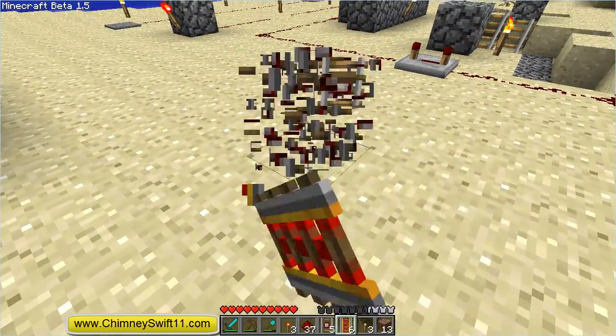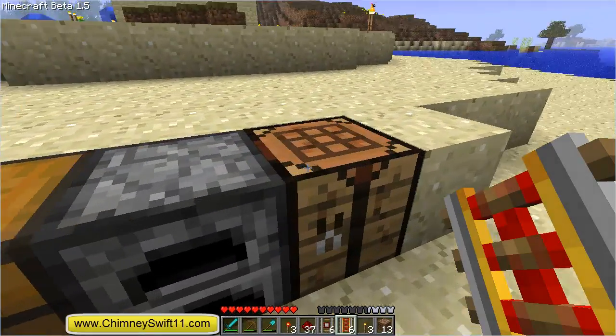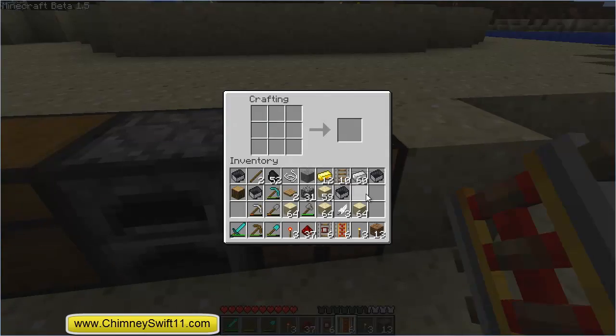First thing we're going to do is I'm going to show you guys how to craft these. You're going to go to your crafting bench, and to craft a powered rail you're going to need gold like this, you're going to need a stick and redstone. That right there is the formula, and you get six powered rail.